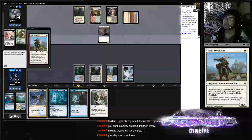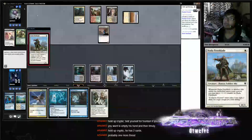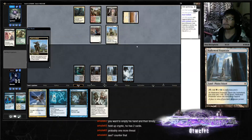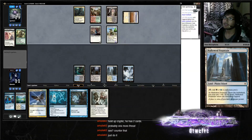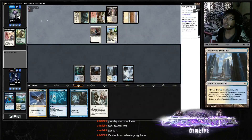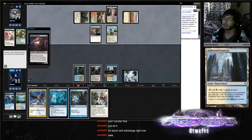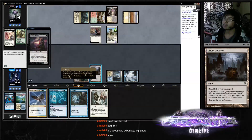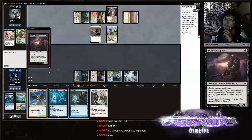Should we let this resolve here? I think we'll let this resolve and whatever else he plays we counter. Oh, we should have countered that. I'm down to either counter the Thalia or — just battlefield, put that. Do this. Counter draw here.